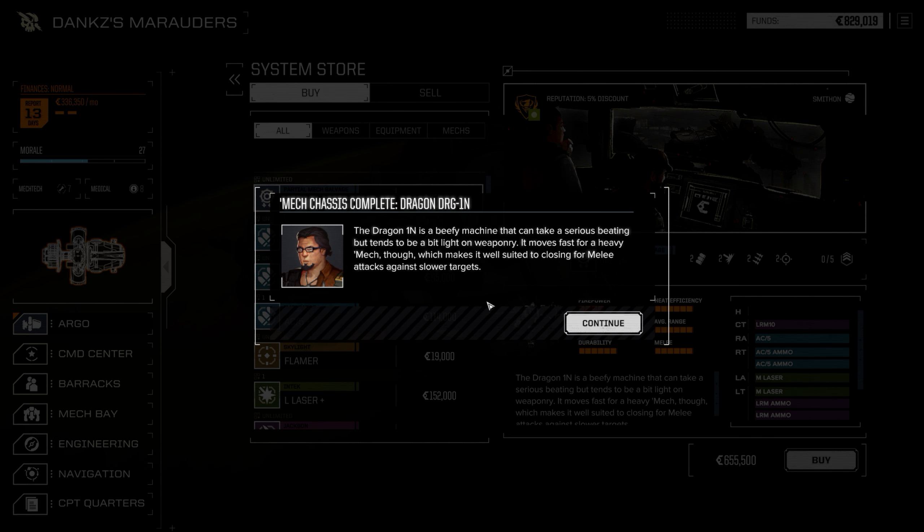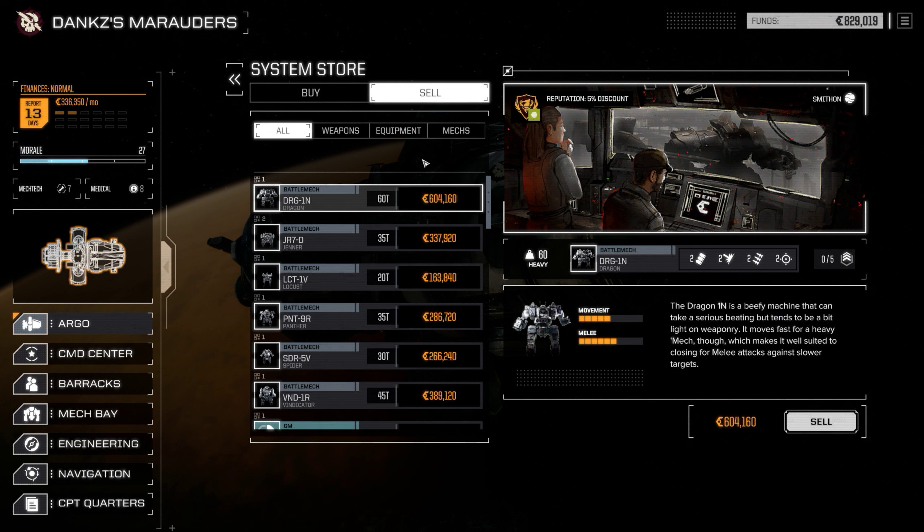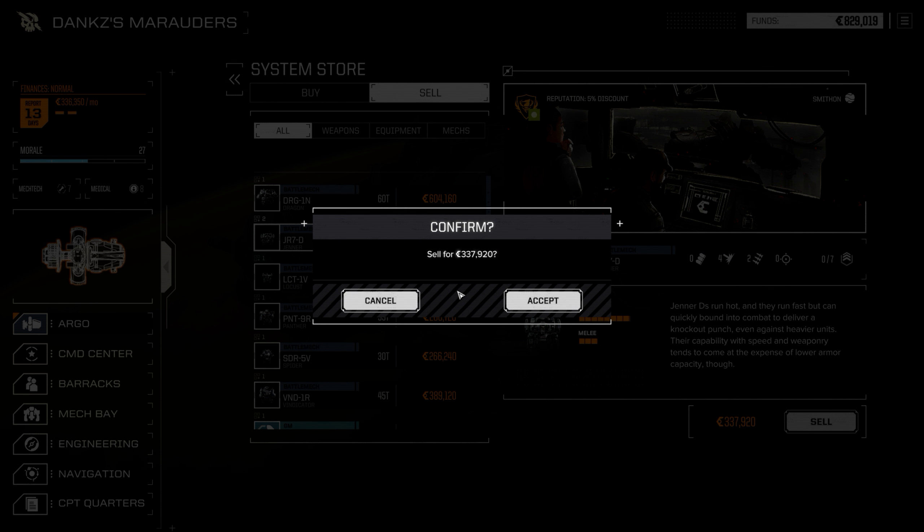New equipment available! Dragon - it's a beefy machine that can take a serious beating but tends to be a bit light on weaponry. It moves fast for a heavy mech though, which makes it well suited for closing in for melee attacks against slower targets. Send to storage - I'll send it to storage for now. Can I sell that damaged mech - the Jenner? Can I sell the Locust? I guess I'll scrap them - I'm really not going to repair them, it will take forever.